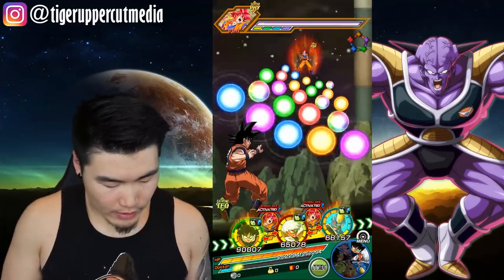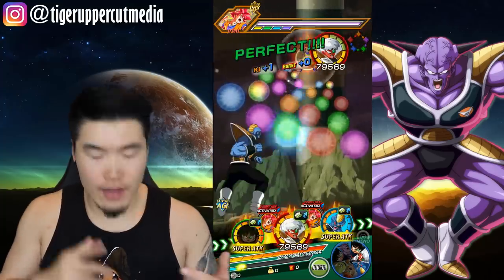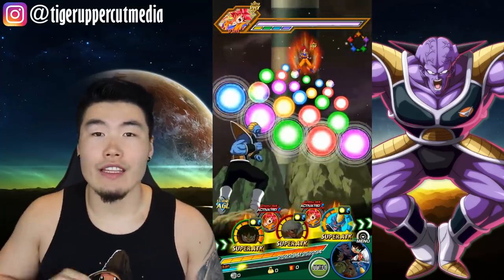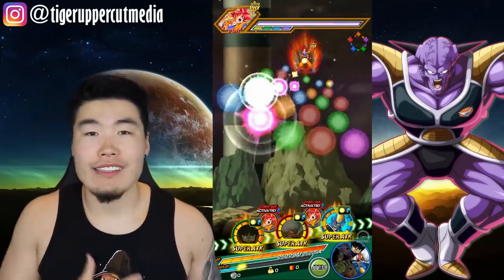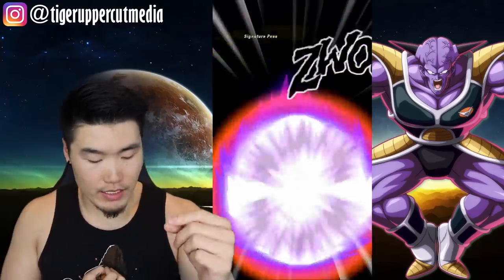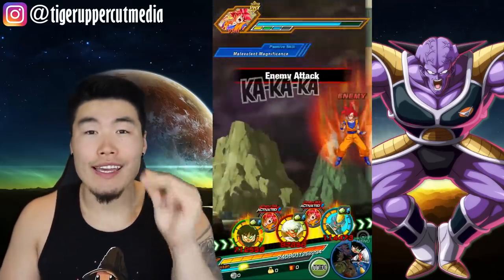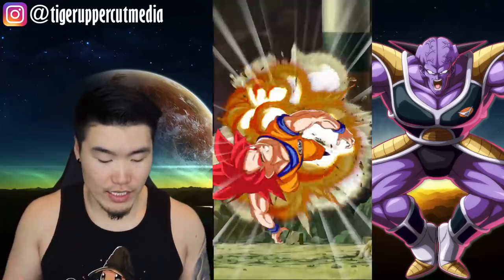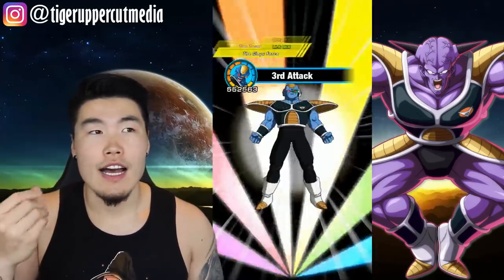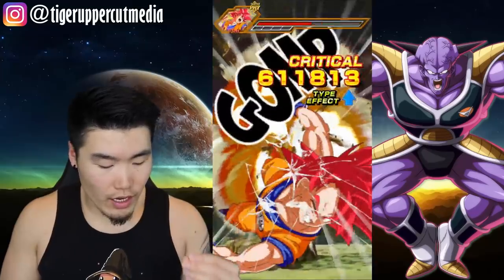I like to do rotations like this — we're going to do Ginyu and Jeice in one rotation, and then the next rotation we're going to have INT Captain Ginyu and the LR Ginyu again. Some people have different opinions, but I think this is the best way to go about it, because this LR Ginyu actually does the second most damage on this team, just next to INT Ginyu. And Jeice is here because he can foresee super attacks and also give us some support with his passive.